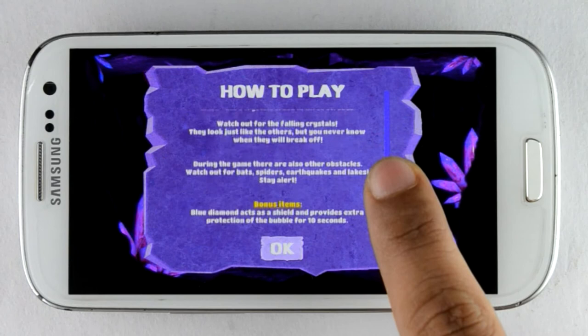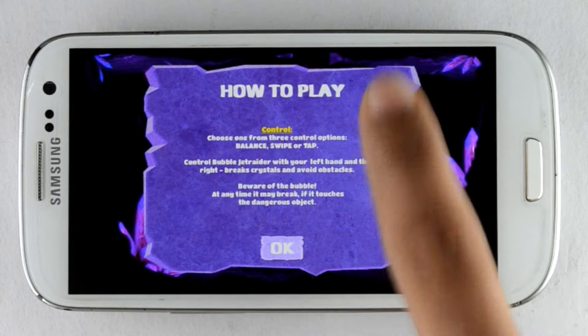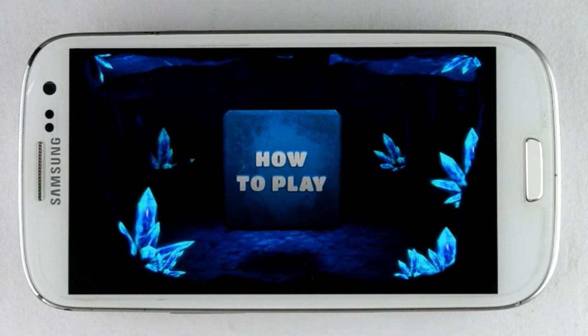It is better to see the instructions first. You have three control options: balance, swipe, or tap. You can easily control the game with the left or the right hand. Also you can see the danger objects which you have to avoid during play.